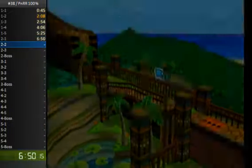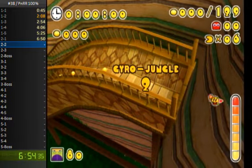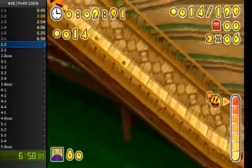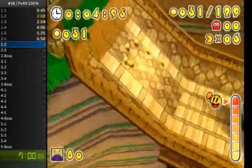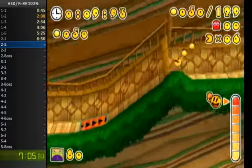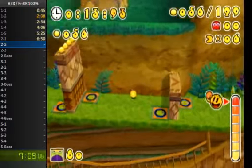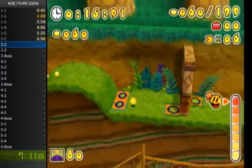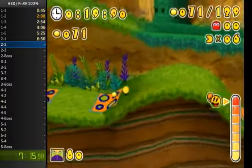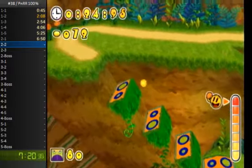That was a really good 2-2 one. 2-2 is going to be our introduction to bounce pads, which obviously help propel upward. We're going to use them for some minor skips in this level. In any percent you would use these basically to get up to higher sections of the level early. The one coming up saves probably like a second, but every frame matters.